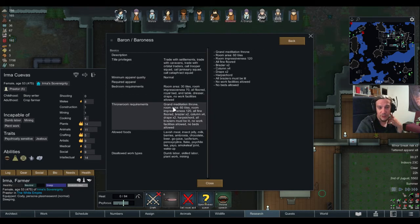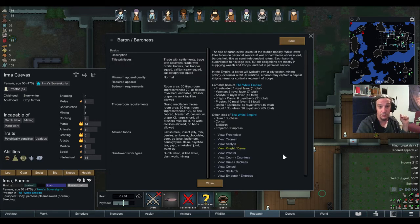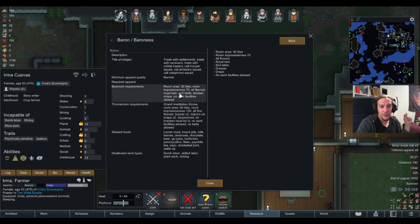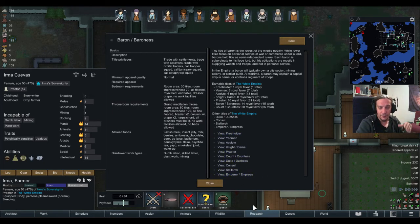After the Praetor comes the Baron title, which brings the ability to call a Cataphract squad — really awesome and strong. The requirements keep rising: the bedroom needs a royal bed, then you need grand meditation thrones, and there are drape and harpsichord requirements. I'm not going to run through every remaining rank because at this point you should have noticed the pattern — requirements keep escalating with each promotion.